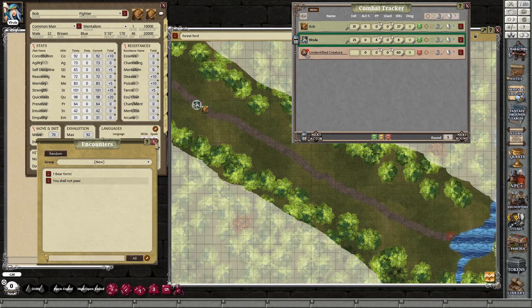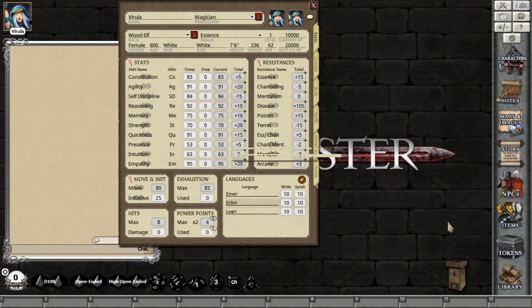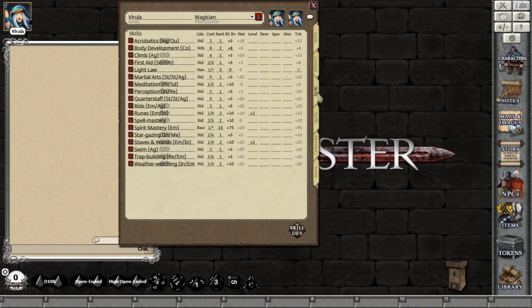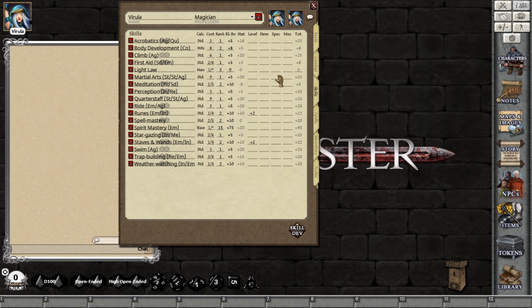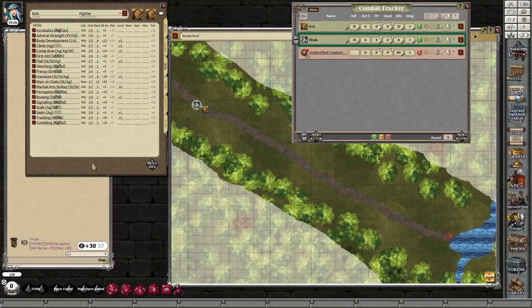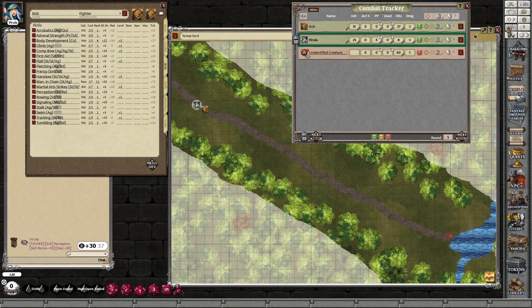So there's the alpaca there. Along they come, talking to themselves, not particularly watchful. Let's get them to make perception rolls. On Virula's screen, go into skills, assign a difficulty — I'll say it's easy. Double-click on those grey dice to put it in the open, or drop it in the tower. That rolls it. As far as Virula's player is concerned they rolled it, but looking back on the GM screen you can see the tower result — it was a 37. So she's clueless.